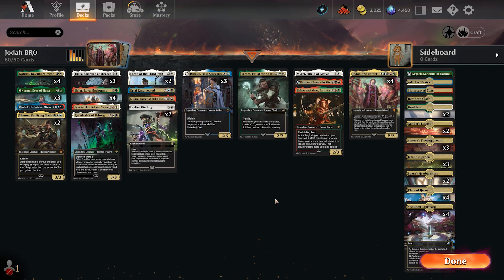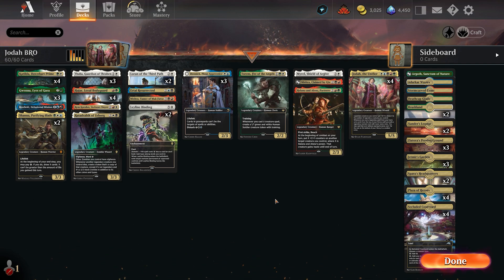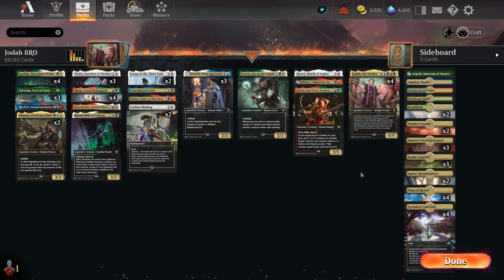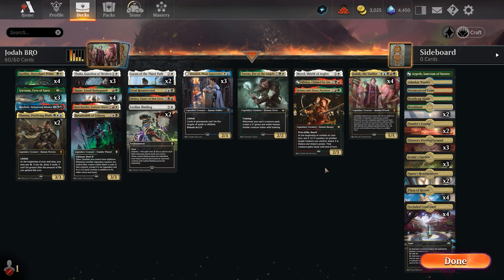Hello, welcome back to the channel. Today we're playing a Jodah 5-color humans sort of deck. Basically the premise is you ramp into Jodah, everything is massive, and then you cascade off of Jodah and kill the opponent because your stuff is too big and too scary.